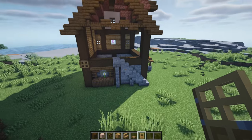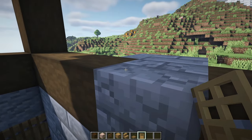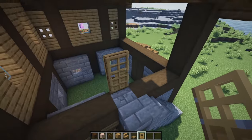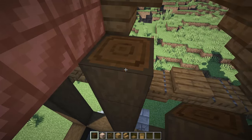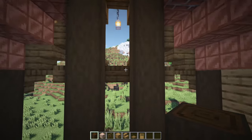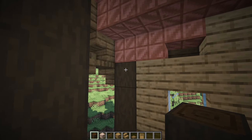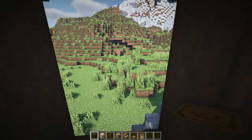This staircase is going to be leading up to a doorway, so place an oak door on the back of the stone block. Either side of this door have some stripped dark oak logs going all the way up until the copper roof on both sides, and then in line with the corner pillar have some horizontal beams going across, similar to what we did on the other side.